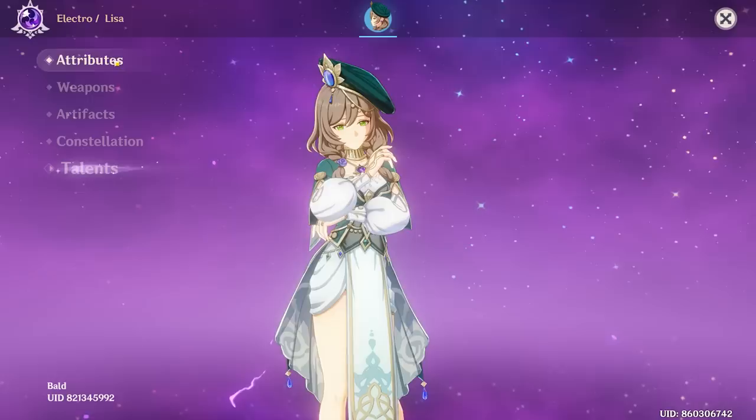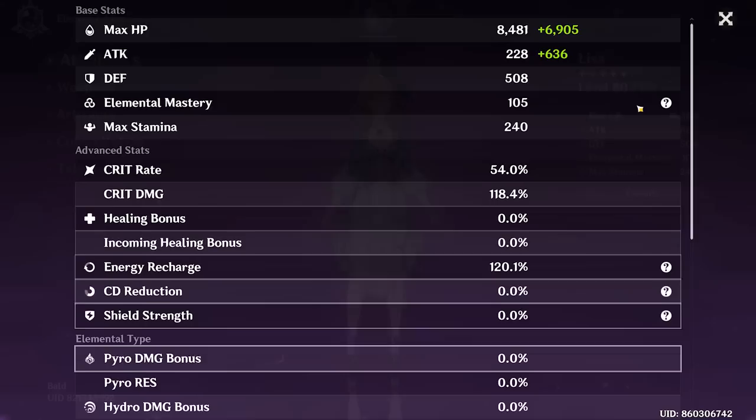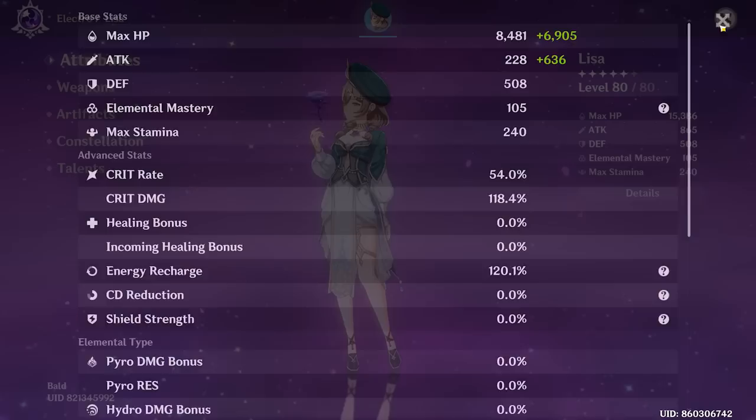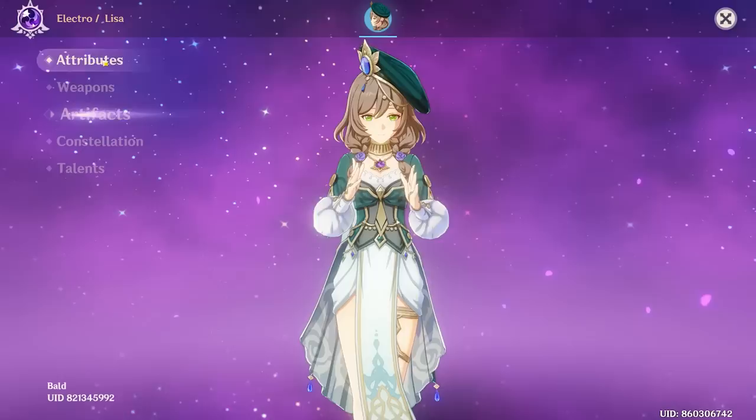The artifacts really don't tell me anything and the talents don't give me a lot of information either. My assumption is you might just use Lisa for everything, and right now you just swapped off her weapon. Your stats are good enough, I guess. You got a bit of energy recharge, which is nice. 61 electro damage bonus — not terrible. Your crit split is at least even, but it's definitely not great. I'm sorry my friend, but I'm going to have to give this Lisa a six out of 10.